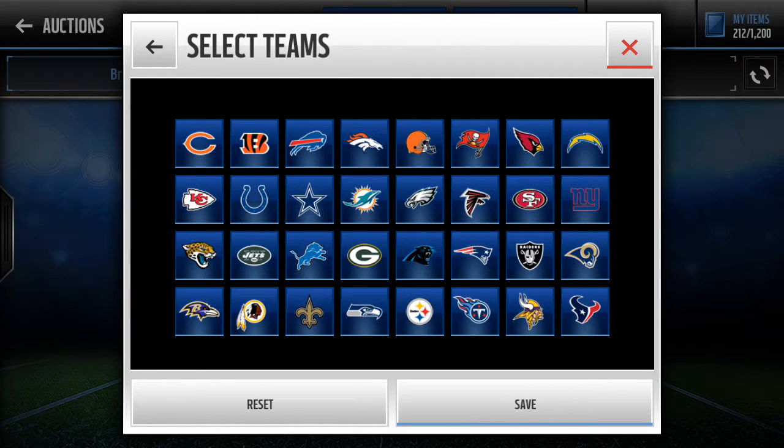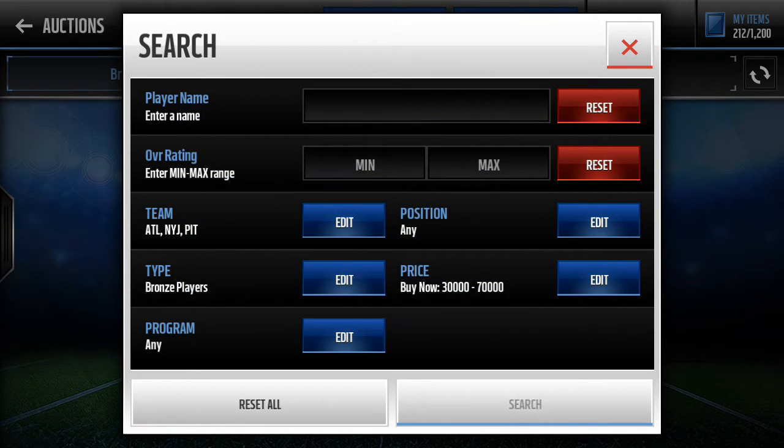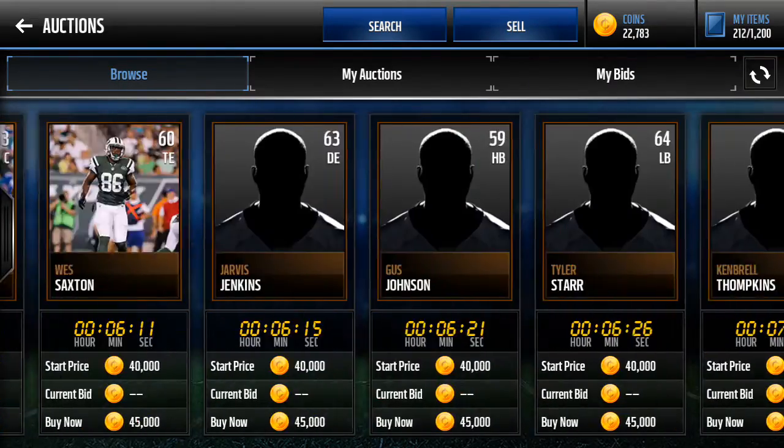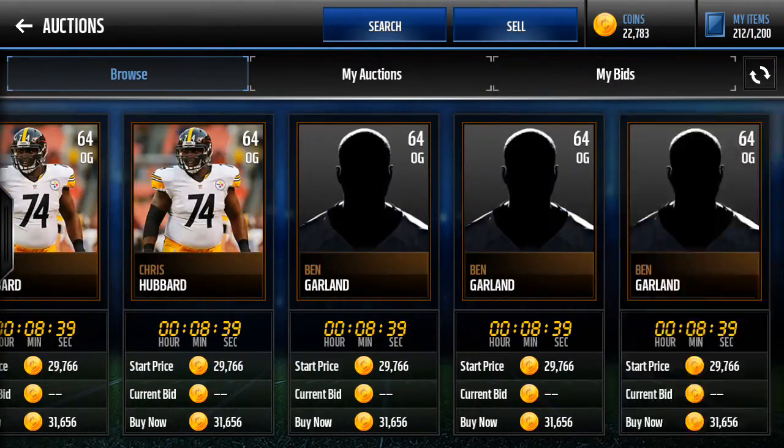For teams, just put three random teams. I'm gonna put the Jets, Falcons, and Steelers — bam, three random teams. Then scroll all the way to the end.